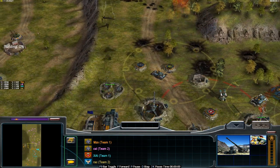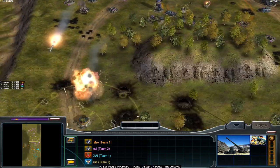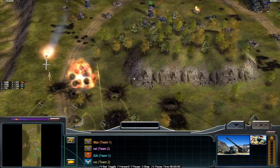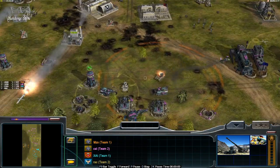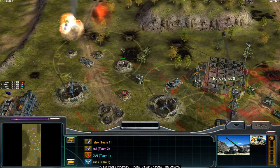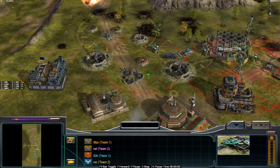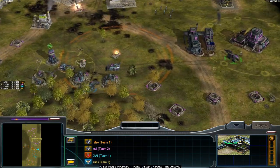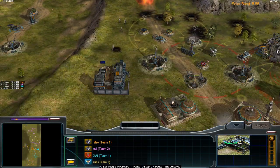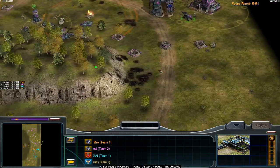We have more Nighthawks sniping the Skyshield. Defenses are holding against the missile barrages. Another Howitzer position is being put up by Mizo, and another War Factory coming. Mizo has also set up on the side, but so far there is no action there.